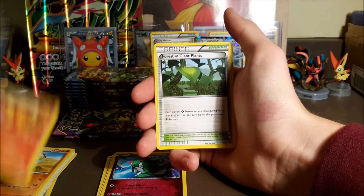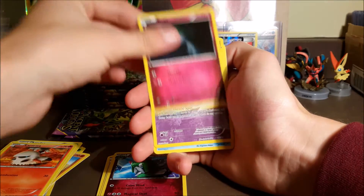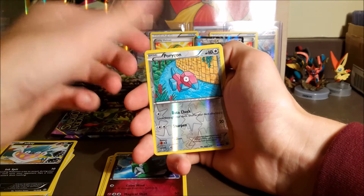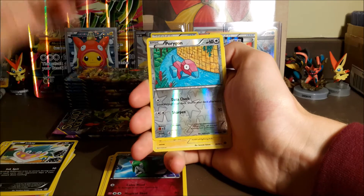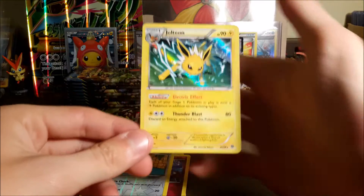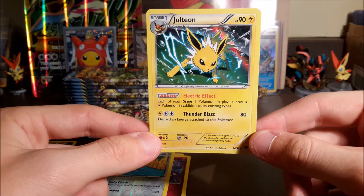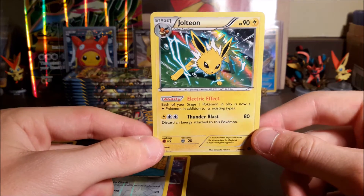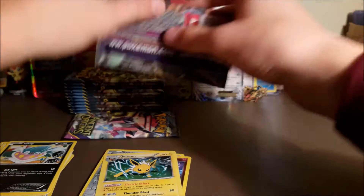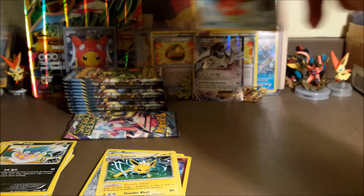We got a Flareon. Second pack: Forest of Giant Plants, Ariados, Larvesta — Forest of Giant Plants is like the longest name for a Pokemon card I've seen. Porygon, and our rare — it's a holo Jolteon! Yes! Nice. I've pulled these before but I only have like two because I've traded them — people love this card just as much as I do. We've got two more packs left, at least we pulled a holo. Can we pull an ultra rare? We pulled so many out of this box.